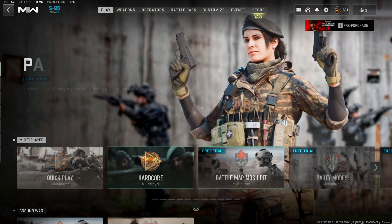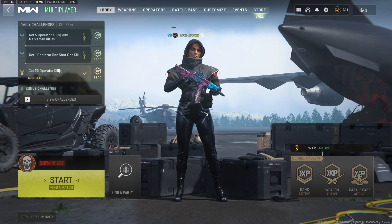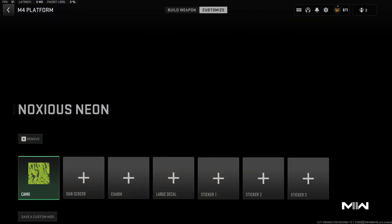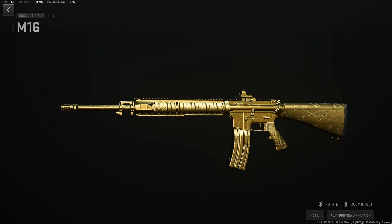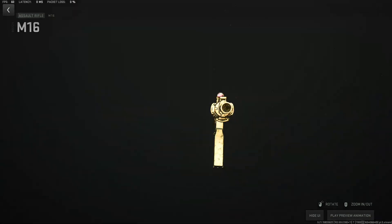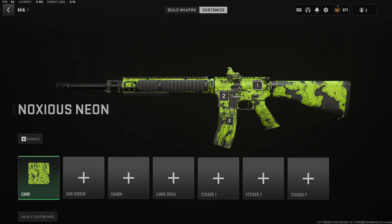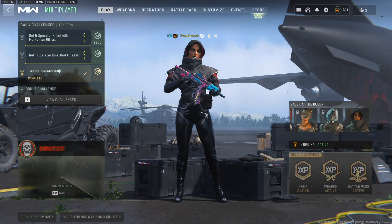Hey everyone, welcome back to Droneser Reborn, where we're on a mission to unlock awesome camos. Today we've got something exciting in store. Get ready to join us as we work towards getting the shiny gold camo for the M16. But before we dive into that, let's celebrate our recent victory unlocking the FR Avancer's gold camo. Ready to go? Let's jump right in.